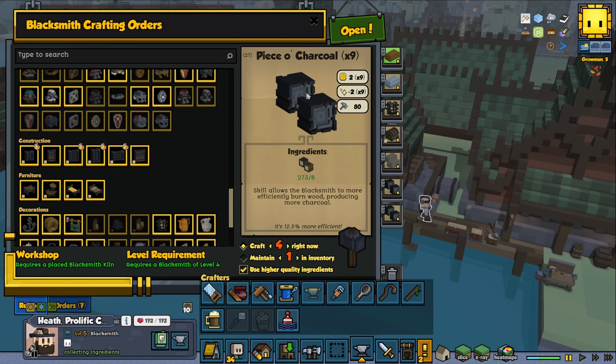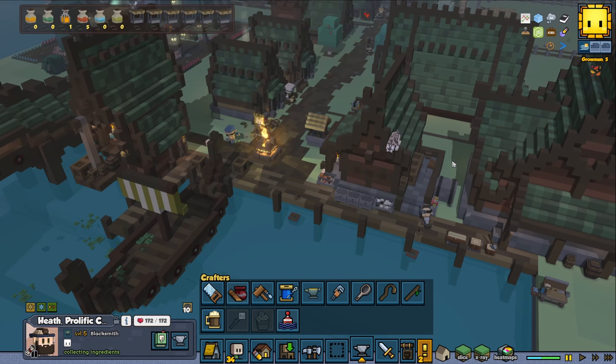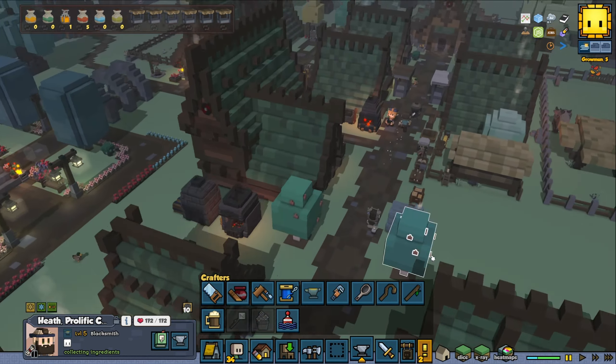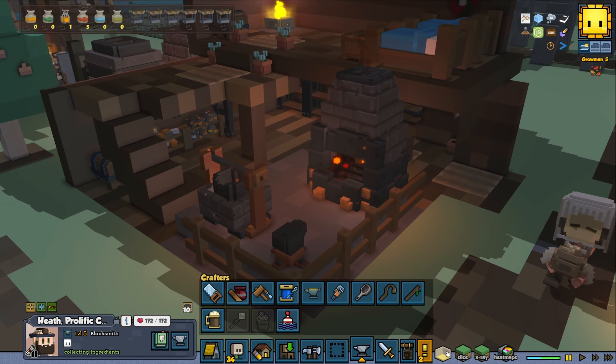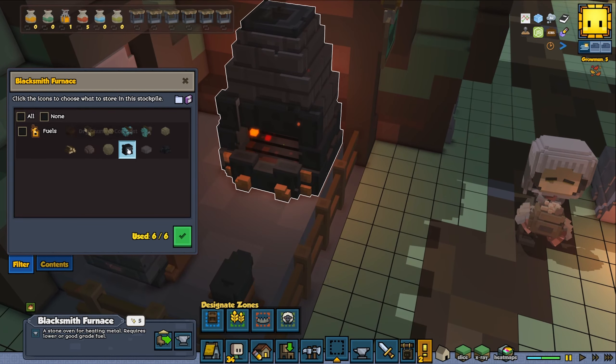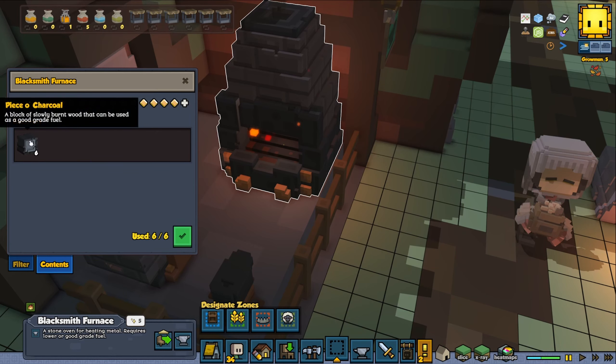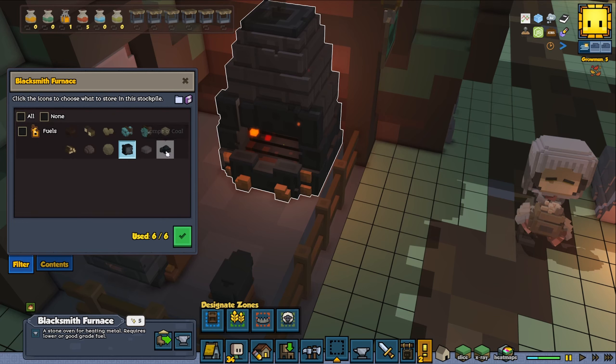Because that could definitely be what it was. If we go to steel ingot, this one — if I remember correctly — requires better-grade fuel. And if we go to our blacksmith over here, this one is just an ordinary furnace. However, we have it set to a piece of charcoal. I remember that you need high-grade fuel for high-grade things. You can add a lump of coal to this one as well.